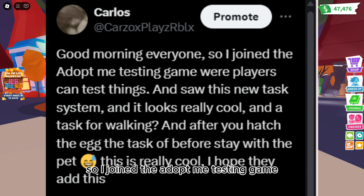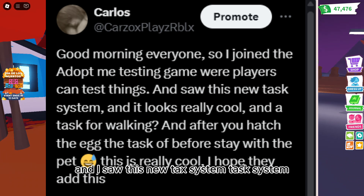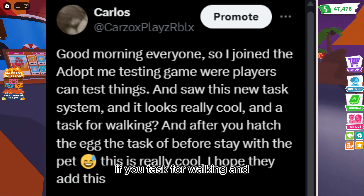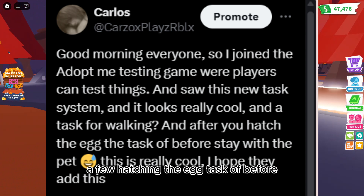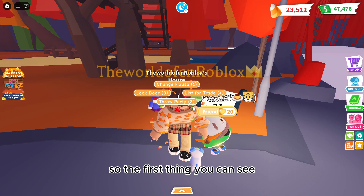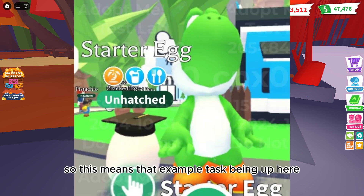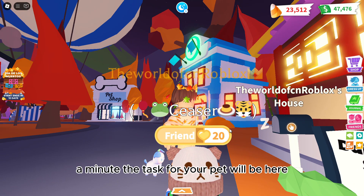I said good morning everyone. I joined the Adopt Me testing game where players can test things, and I saw this new task system. It looks really cool. A few tasks included walking and a few egg-related tasks. Let me show you guys the pictures on screen right now. The first thing you can see is a picture of the little task above the egg, so instead of the task being up top, your task will potentially be displayed above your pet.